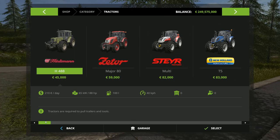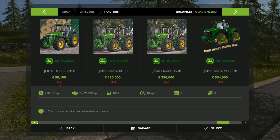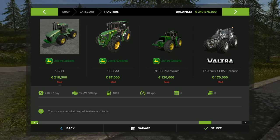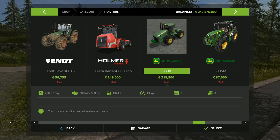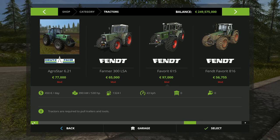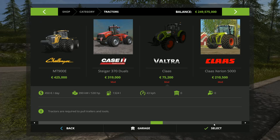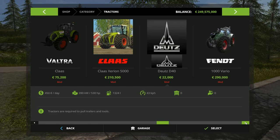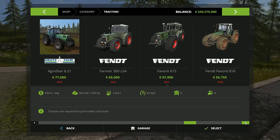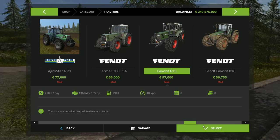Of course we also need a tractor to pull this. We can choose a quite powerful one - maybe a mod, something new and special. This one is just too big for this small tree planter, but there are more mods. We will choose the DDDD - the fan favorite 615.